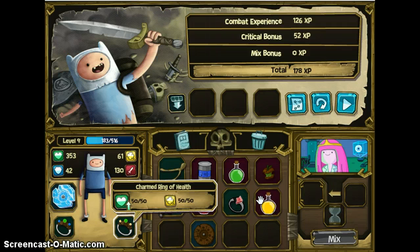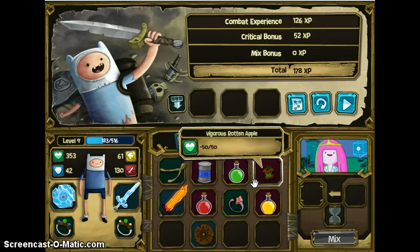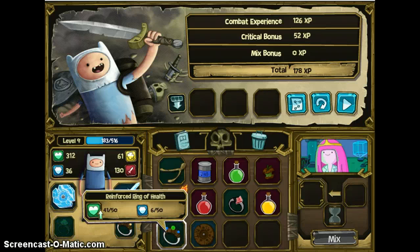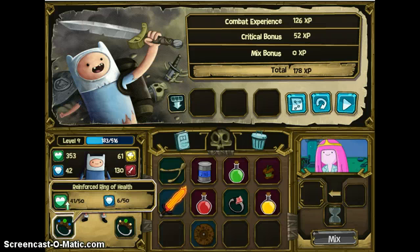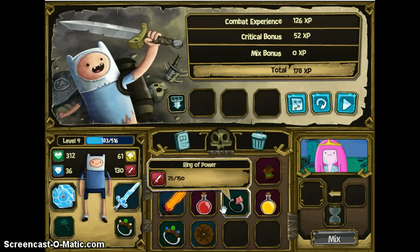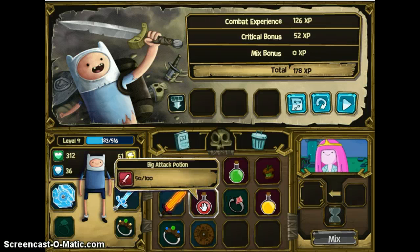Is it froze? Did it freeze? The music's still going. I'll get back to you when this unfreezes. If I take this off, how much else do I have? 312. And if I put it on — 353. I think the ring of power will help still.